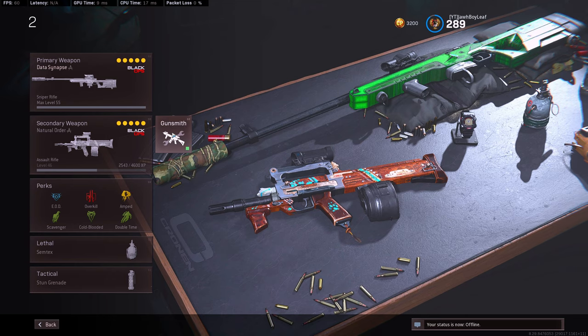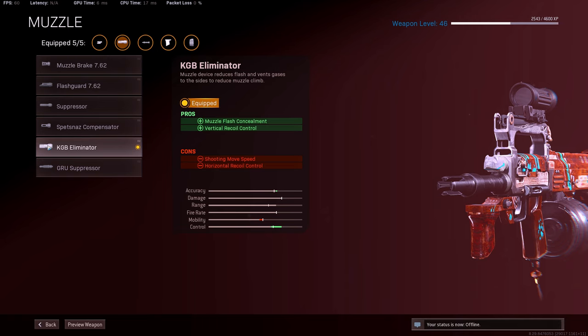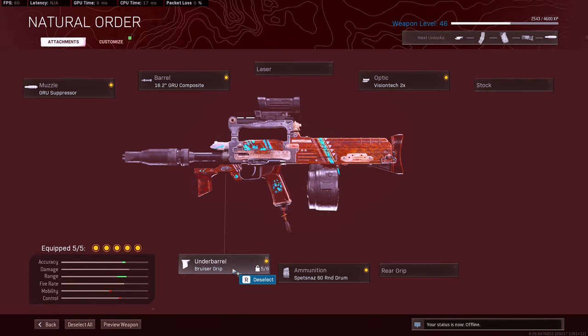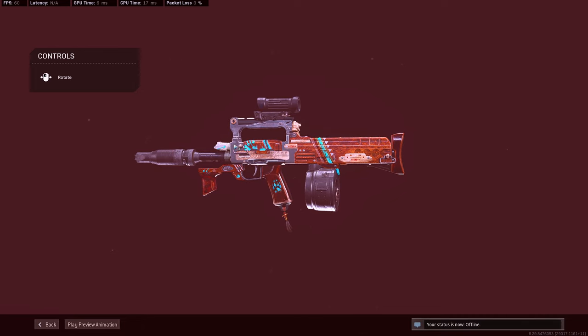The Groza is a pretty decent secondary for sniper rifle classes. As a secondary it's really nice, especially for longer ranges. I'm running the Grau Suppressor — I just got it so I'm excited to try it — plus the GRU barrel for bullet velocity, Bruiser Grip for vertical recoil reduction, 60-round mags, and the VisionTech 2x. It's a really nice assault rifle.